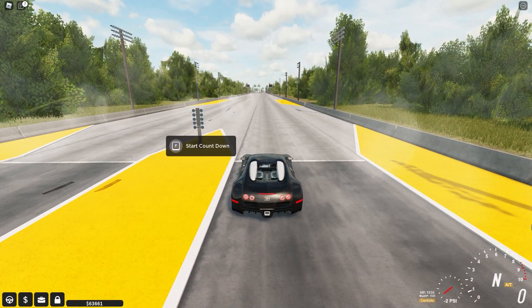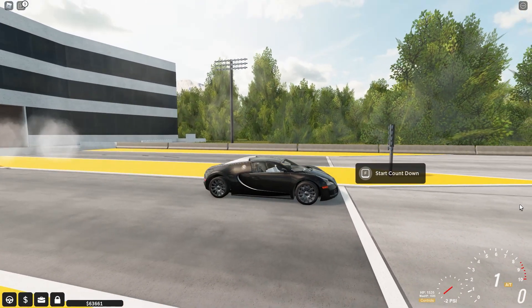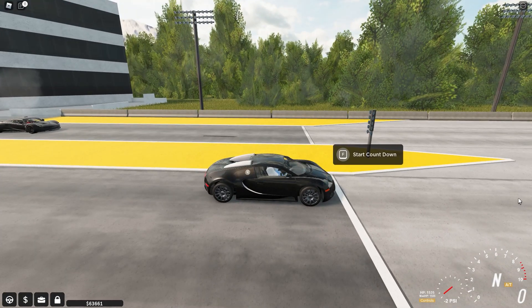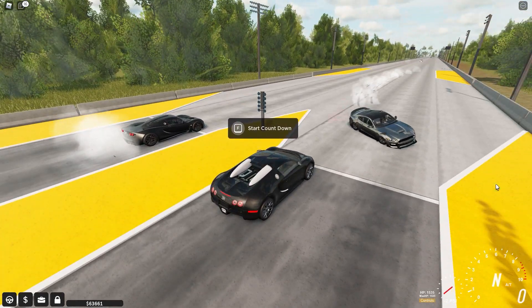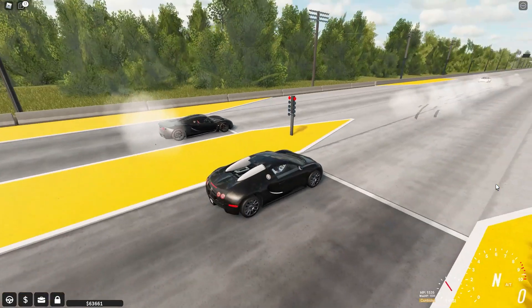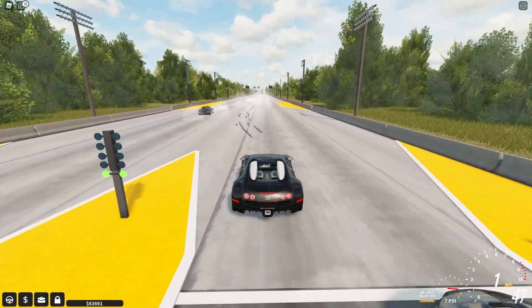Either way I'm just gonna wait for someone to line up here. Now this is the Hennessy Venom I was talking about. I'm pretty sure stock it also has 1200 horsepower, and its top speed is like 270 or something, so I'm definitely gonna lose this race. I'd rather wait until more people line up, but this guy wants to race me now. I'll do the race just to see how the car compares.